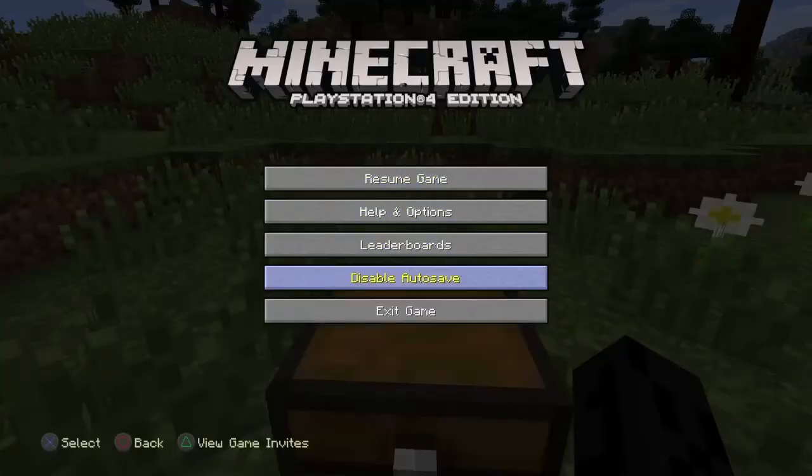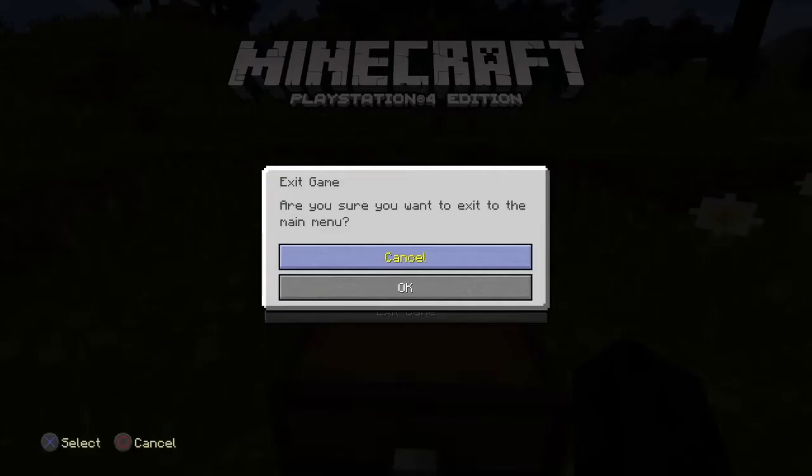Make sure it's an empty chest like I said. So you just want to place it down somewhere and make sure it's empty, like this. Then you want to make sure you have auto-save on — if it says 'disable auto save', do not press it, it means that you have auto-save on. Then what you want to do is just exit the game.